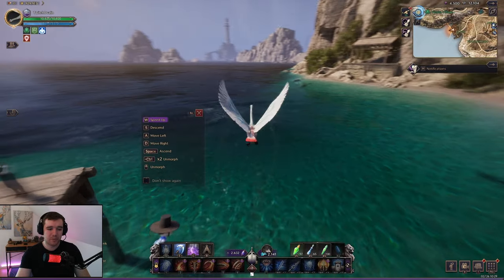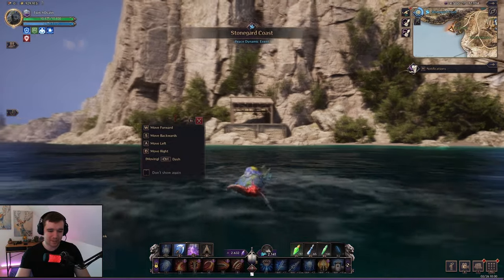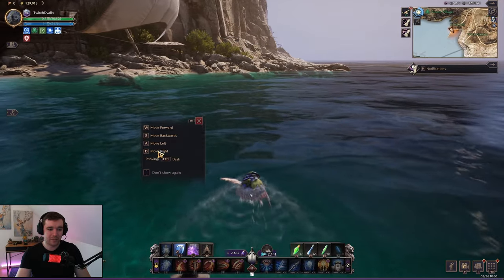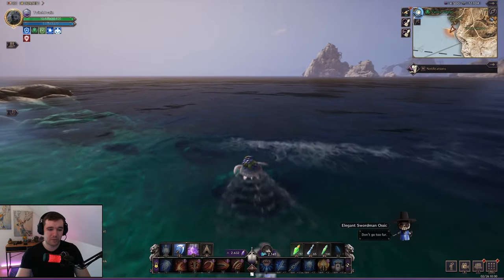When you go into water you also have a morph for that. I turn into a turtle, which is quite cute — actually the first time I've seen it. And if you press your morph spell one more time while moving, it goes very fast.